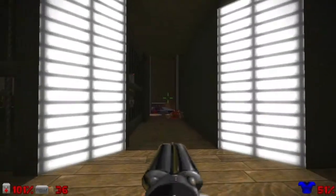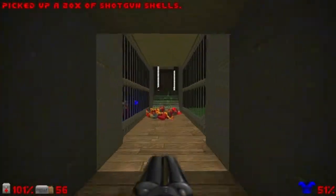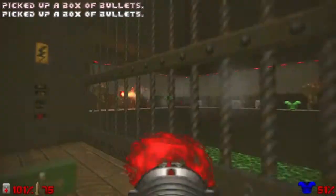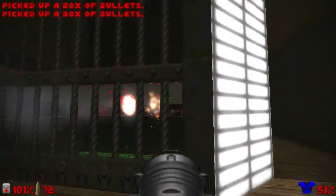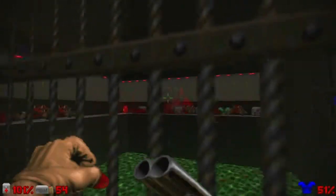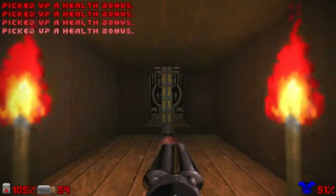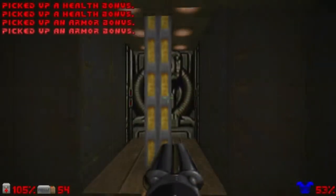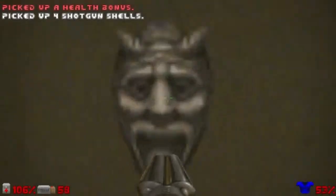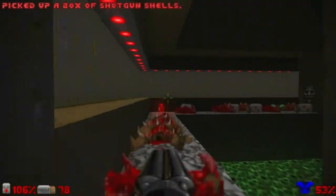Here's the red door, but we'll come back here shortly because we need the red key first. For this part I like to use the rocket launcher to kill those imps — I think it's easier. That was pretty smooth. Let's go over here — that's the exit by the way, but it's blocked by this yellow bar, so we must find the yellow key first.